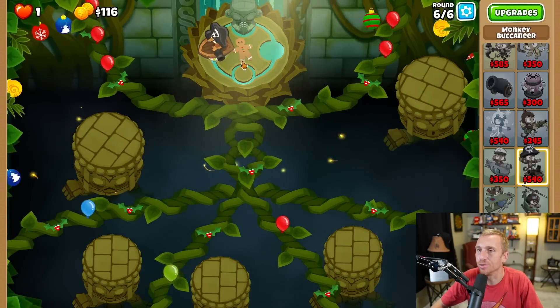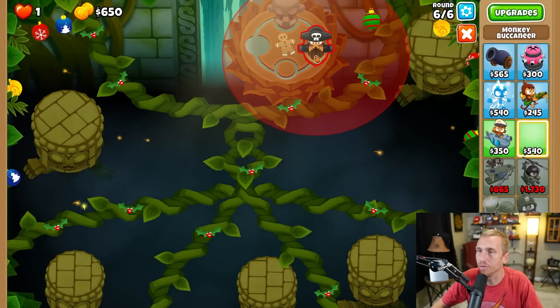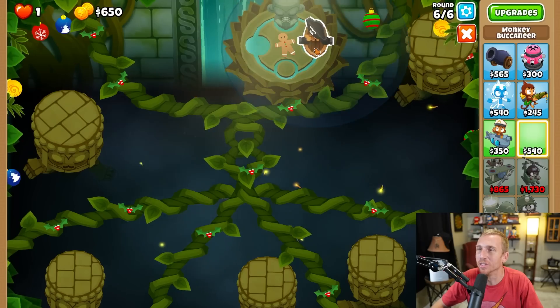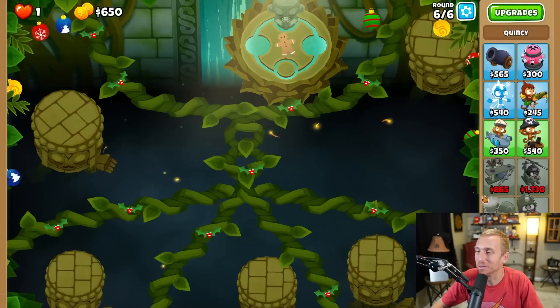Maybe not, cause he can't double shot — like normally he shoots left and right but he can't do that. Maybe if we start on the actual right side or his left. The boat is the coolest base tower, by the way guys, just look how cool it is. And he has a boat. I guess I'm just biased cause I love boats, but that thing does look so cool.